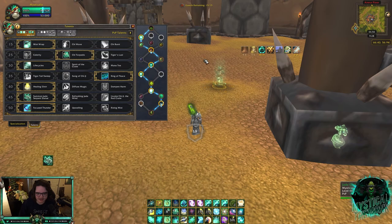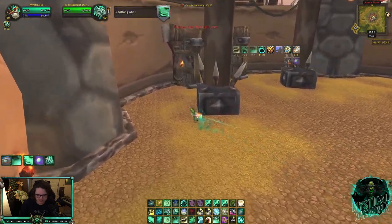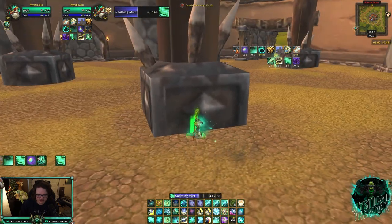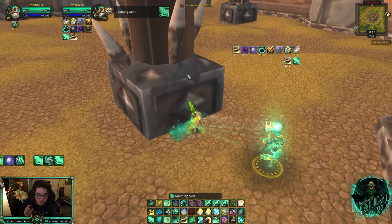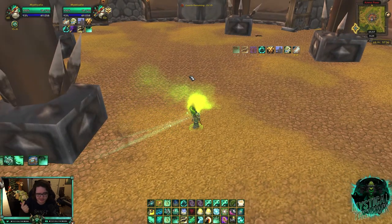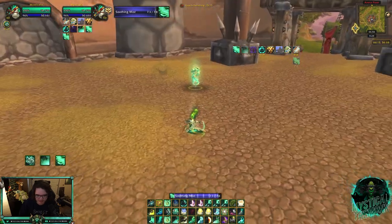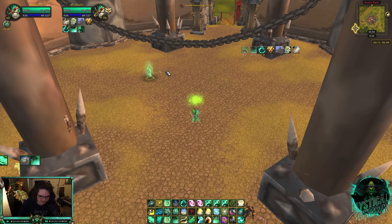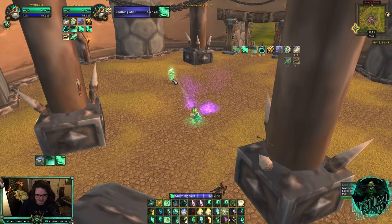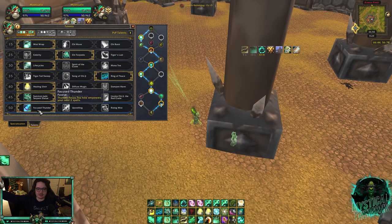For the sixth tier, Summon Jade Serpent Statue is best — play it 90-100% of your games. Keep it in line of sight, because if it's too far away or LoS'd it won't channel on you. Always move your statue when repositioning on a map. One trick: if you're playing against teams with stealths — Hunters, Rogues, Feral Druids — pre-channel your statue on whoever you think they'll target. Even if you get CC'd, your statue keeps channeling soothing mist for small but free healing.